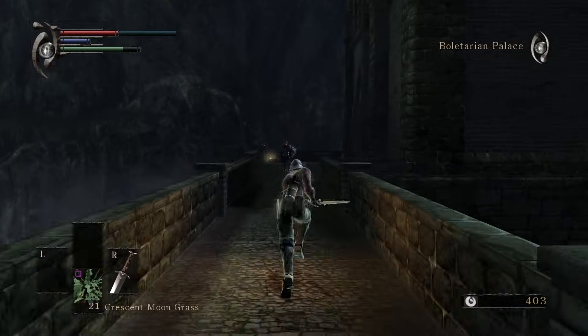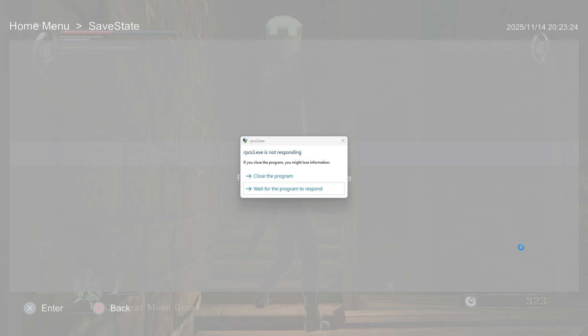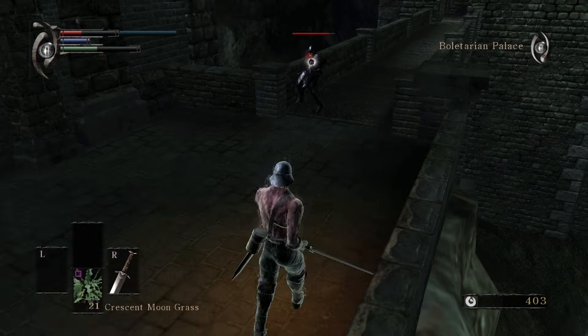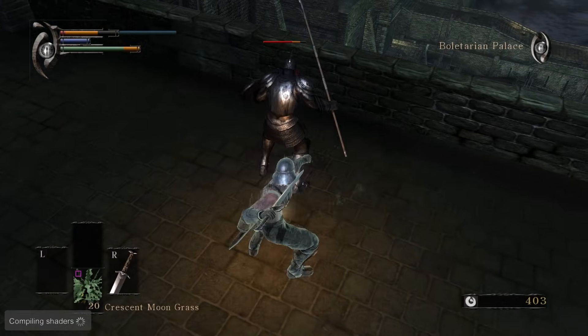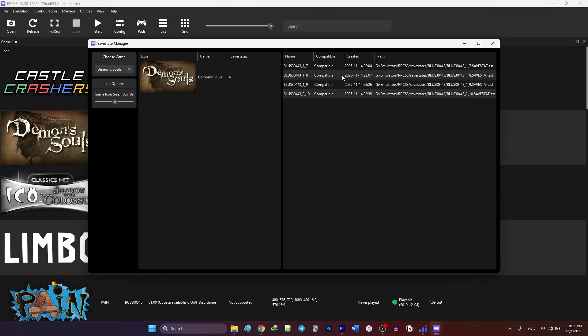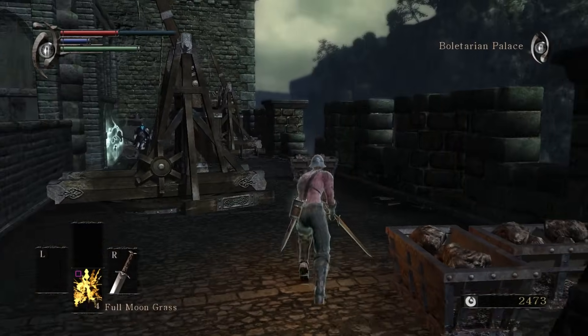Sometimes things don't go perfectly and RPCS3 might crash while it's creating a save state. The good news is that most of the time the save state itself still works, so if it crashes right after you save, don't panic — I'll show you a bit later in the video what to do if that happens. Also, in one of the recent updates RPCS3 added four separate save state slots, so it's not like before where every new save state would overwrite the previous one. Now you can have up to four different save states per game and you can even choose which slot to load from.